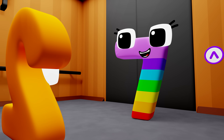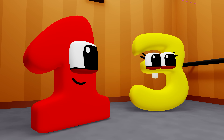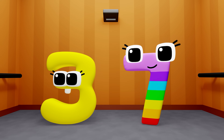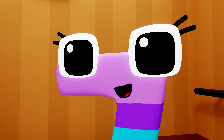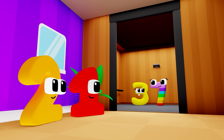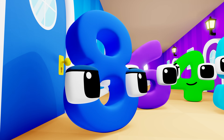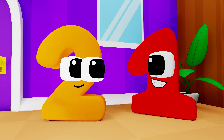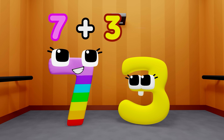Hey guys! You ready to go to the party? You bet we are! More than ready! But before you press the up button, one and I are going to step out, and you and three will go up together — because seven and three make ten! Sounds like a plan! I'm ready! Seven plus three equals ten!